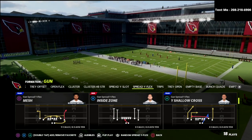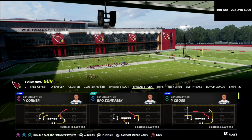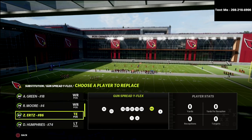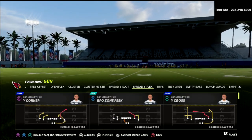What we're going to talk about today is the Y Corner play out of the Spread Y Flex. You can find this play in the Arizona Cardinals offensive playbook. We've got Zach Ertz here — the new tight end for the Cardinals — and it's just a really simple play.